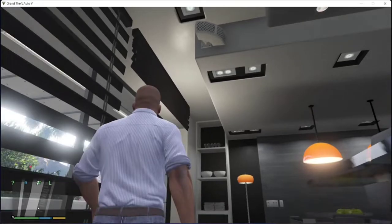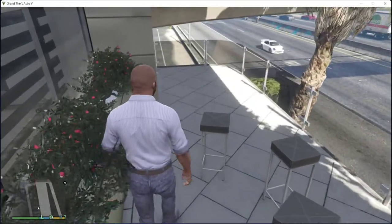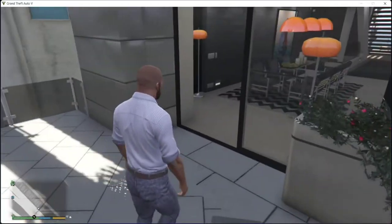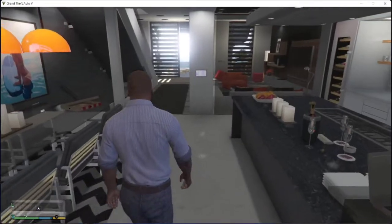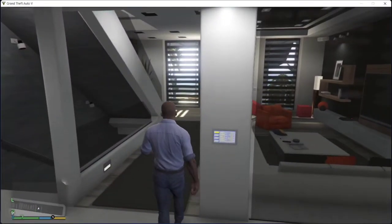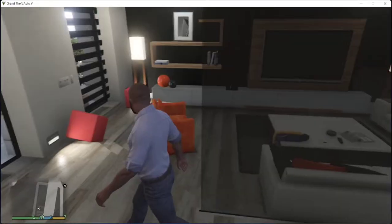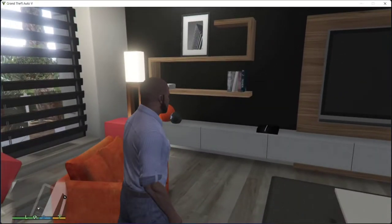If you go to the balcony, you can access the balcony from here. There is a hall with a single sofa, and there are books and a TV.